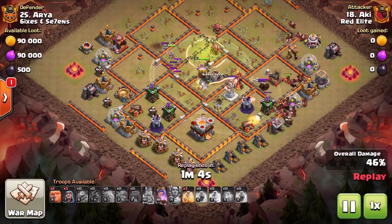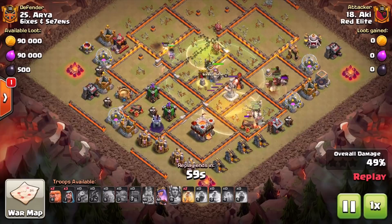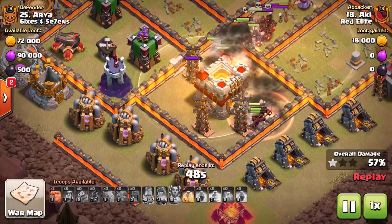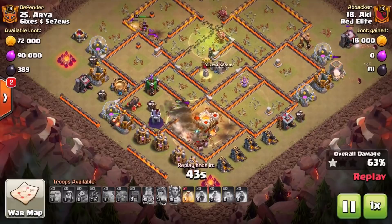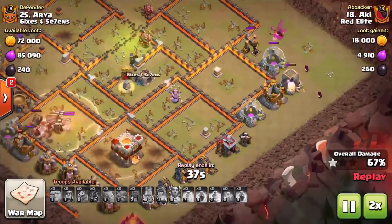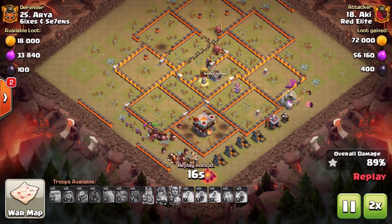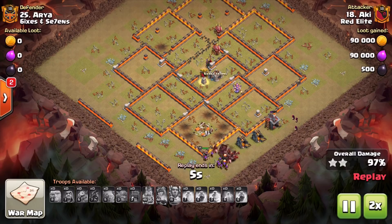You do have to think about how the Hog Riders are going to path — you can see how coming down to the bottom here, they actually go over that troll Tesla area next to the Town Hall. But obviously we're prepared for that — we have the heal spells in to take that area down. Make sure you're thinking about cleanup as well: we have wizards on the back end. Once the Hog Riders are in and the defenses are down, the wizards aren't targeted — get them in early to help with cleanup. You do not want to fail because you've left a builder hut in the corner.